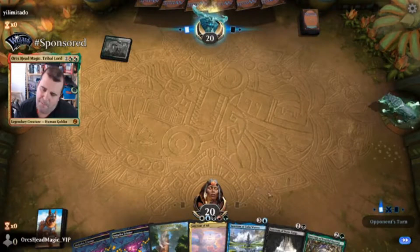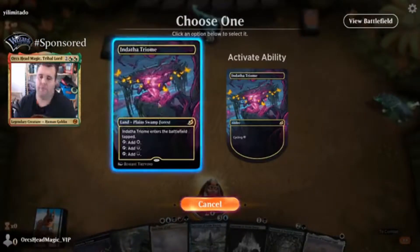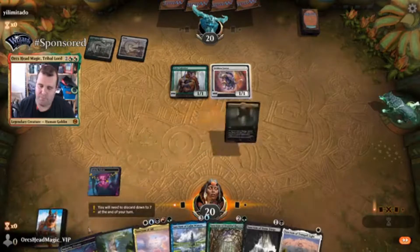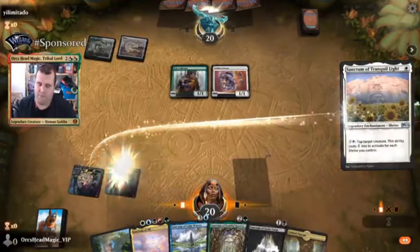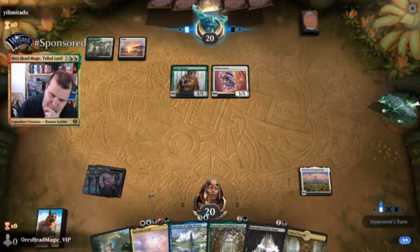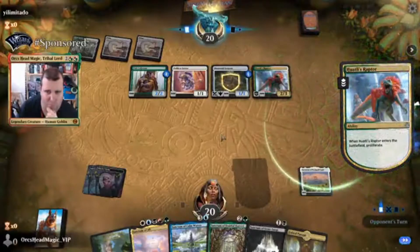Depending on what we draw... I'd love another untapped land but I don't think so. Okay, new plan — Light into Fang into Harvest. Can I get Sanctum out? Yeah, I can get Sanctum out. Nice.